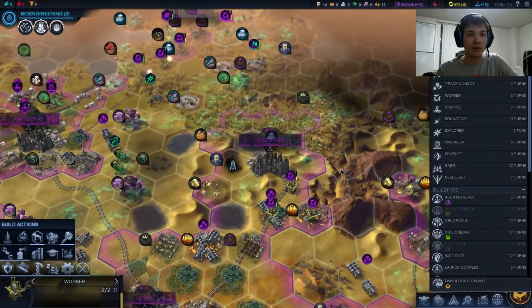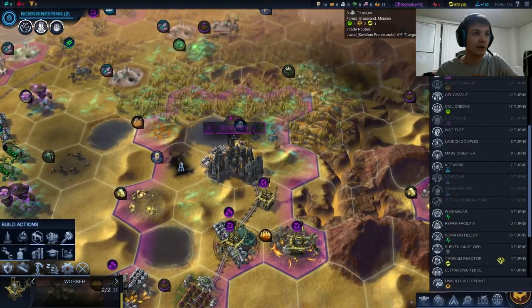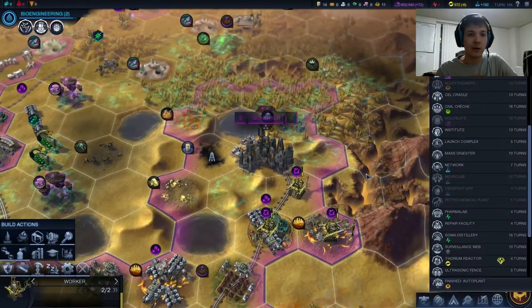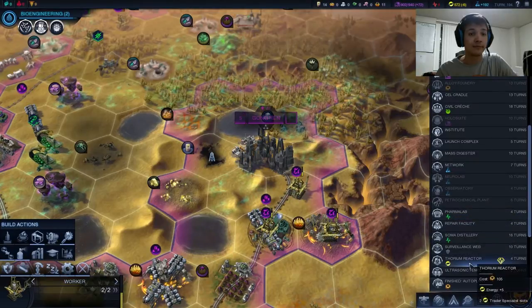We got an auto plant in Gongren, finally. So let's go ahead and check the health here — three to five people. I think we can build the network, or we can go for the pharma lab or the pharma reactor. You know what, I like science — we're doing the network.